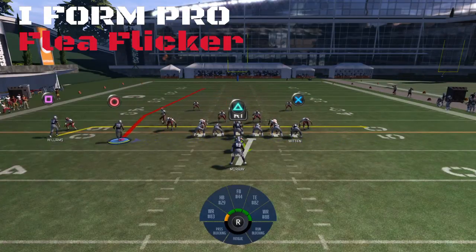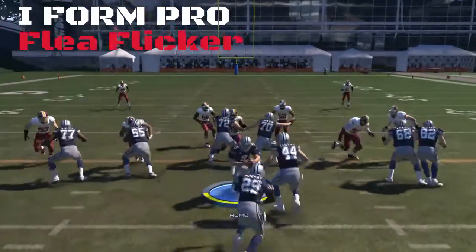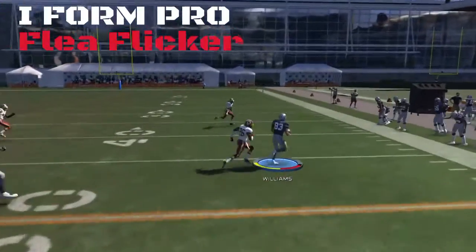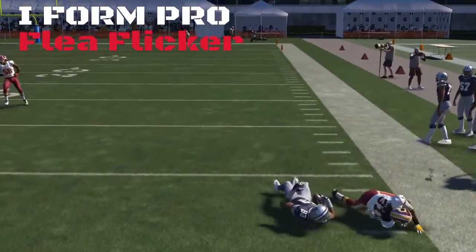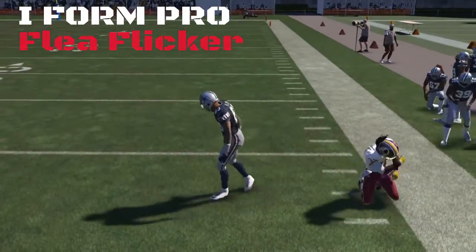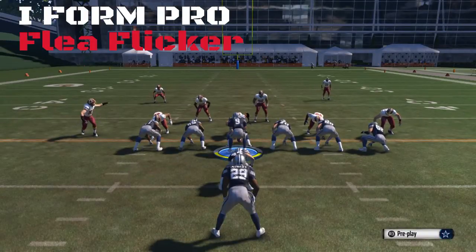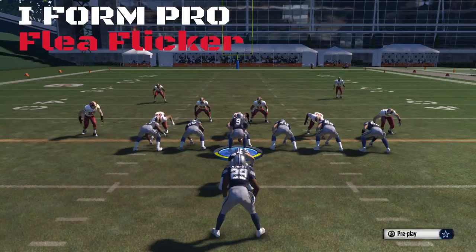You can also hot route Witten, but I like keeping him back there for the extra blocking since it's the flea flicker. It flips back, he's got it — nice gain right there. Hope this tip helps you out. DK sending football breakdowns — play sim, play real, keeping it real. Peace out brother.